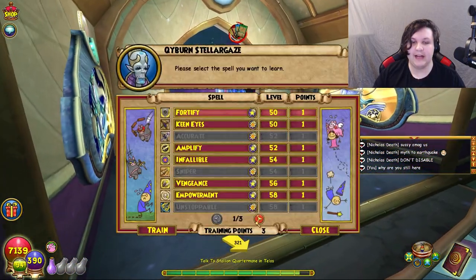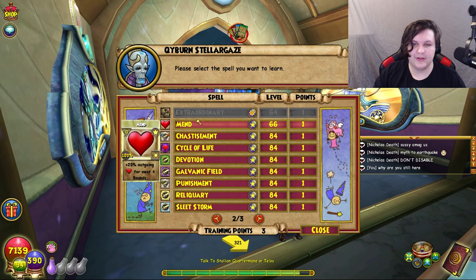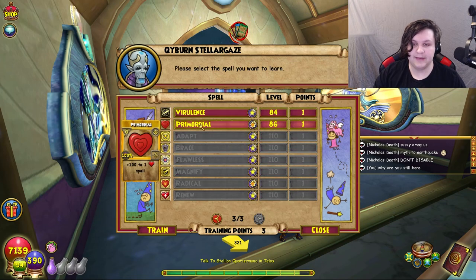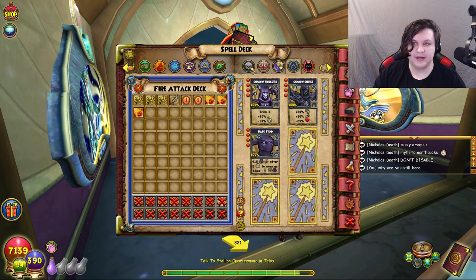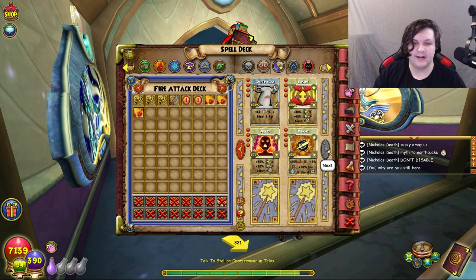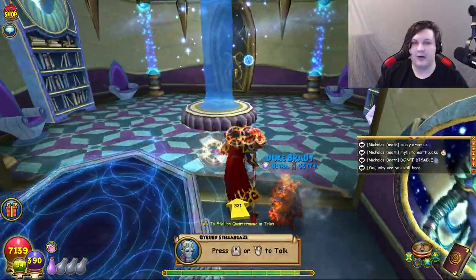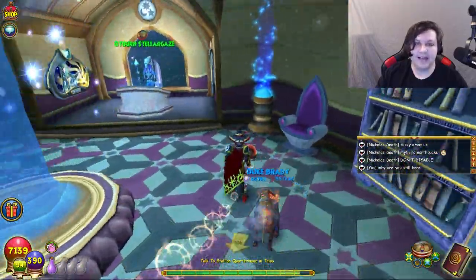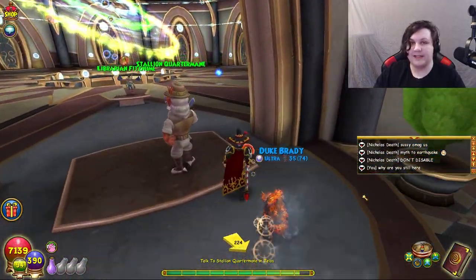The last thing to train is at the Astral school in the Arcanum, available at level 100 and 110. The Astral trainer there has quite a few useful things: if you're Life you can get Mend, Primordial, and Radical. Then there's Epic, the plus 300 enchant, and finally Frenzy — train that up at some point. That's really it for training points.